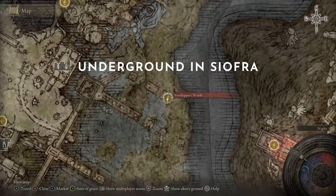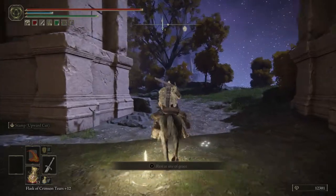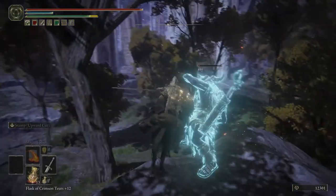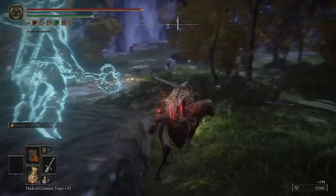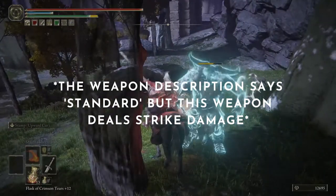Next up we have the Jawbone Axe. Just port to Worshipper's Wood and go north. There are three guys here — I just farm them over and over and go back. They also drop their armor, the fur set with the horns that look really cool. I think this may be the only axe that does strike damage, which is helpful if you're facing a chunkier enemy.